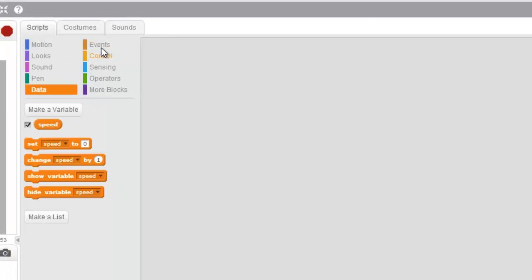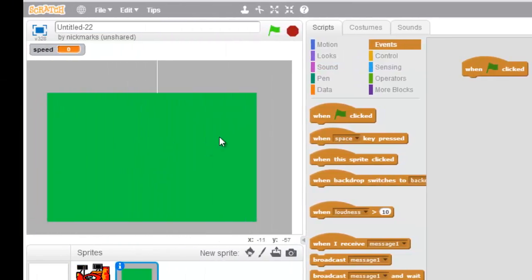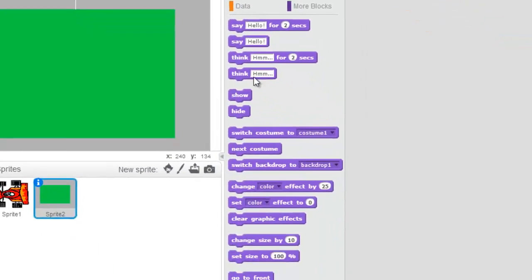Let's go under Scripts and we always want to add 'when green flag clicked' — there we are. Whenever our green flag is clicked, we want this guy to go behind our car, because right now he's on top of our car. So let's go under Looks.